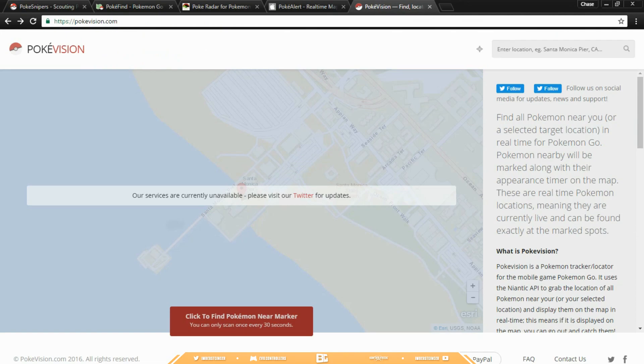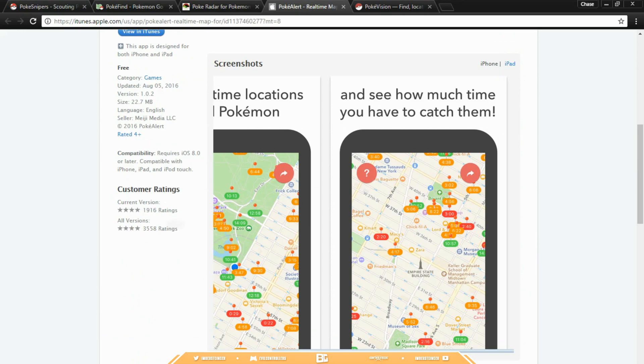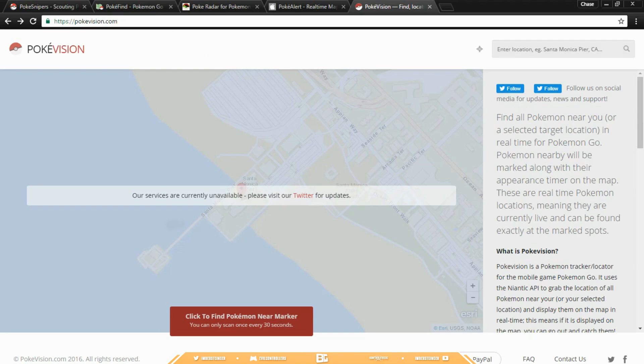The last one is PokeyVision. This one is probably the most well-known — it was the first one to actually be noticed and the first to pretty much come out. Right now it's last on the list because its services are down, but whenever they come back up this one is probably the best because it's basically PokeysSnipers and PokeyAlert all in one. It tells you when Pokémon are going to be there, where they're at, and you can insert your location. They've got over a million followers on Twitter so you know they're well-known.